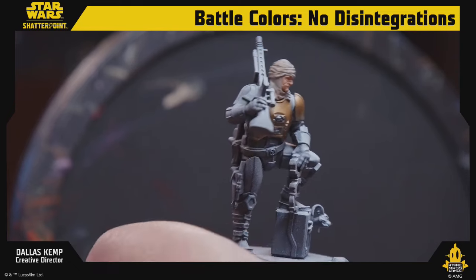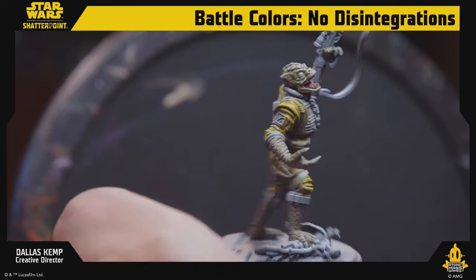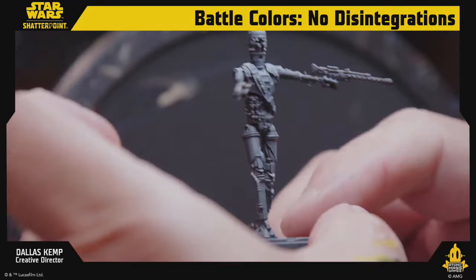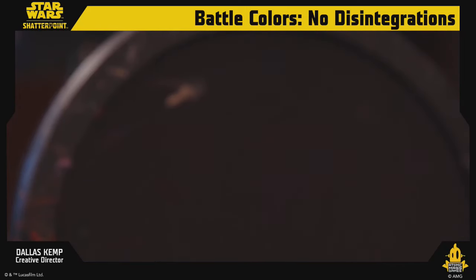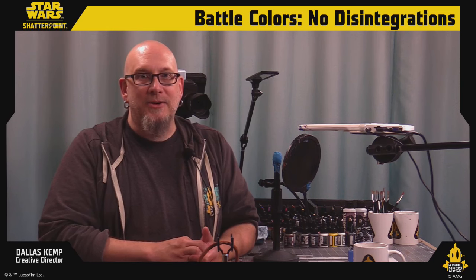So we've done a little bit of Dengar, some Bossk, prototype Boba — and poor IG, we didn't make it to IG. It happens! We're going to take a little break and be back at 1:30 for the Legion panel, continuing day one of Mini Stravaganza. Join us there — it'll be fun! See you later. I've really messed up my outro — I'm just going to stay in here awkwardly. Bye!